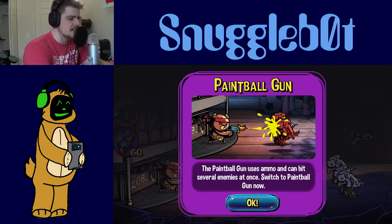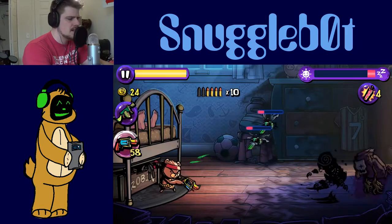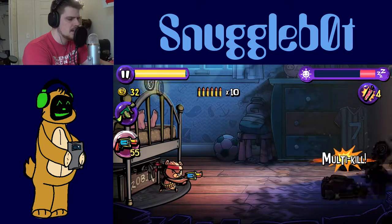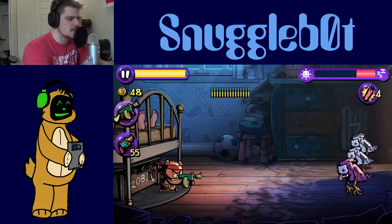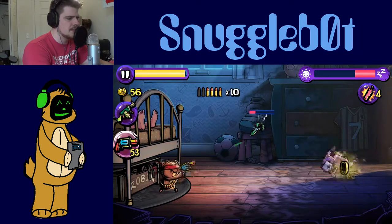The paintball gun uses ammo and can hit several enemies at once. Switch to the paintball gun now. Tap to switch the gun. Multi-kill! So we don't need that now, but we're going to need it because there's a couple of them coming.